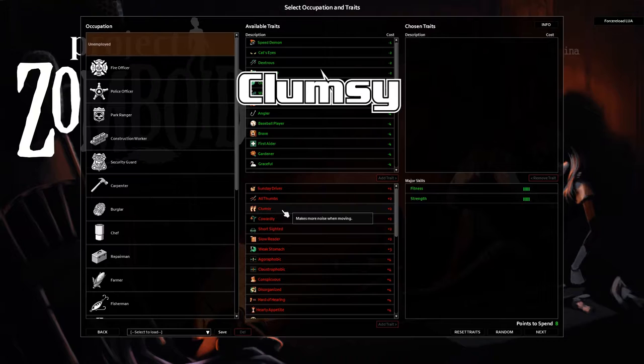Clumsy — making more noise. You actually have a 20% larger sound radius, and you have a 10% increased chance to trip while running or sprint vaulting a low fence or through lunging zombies.